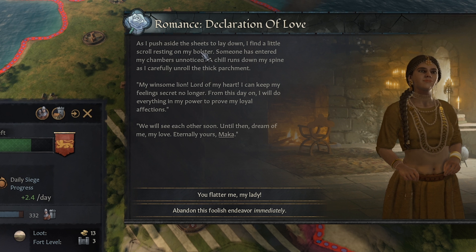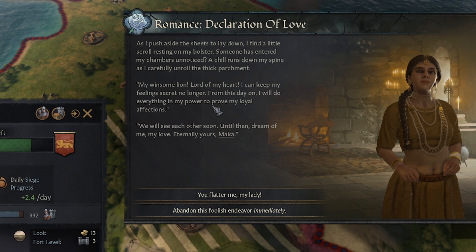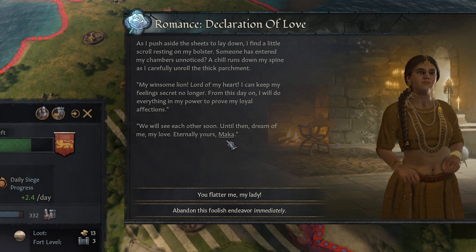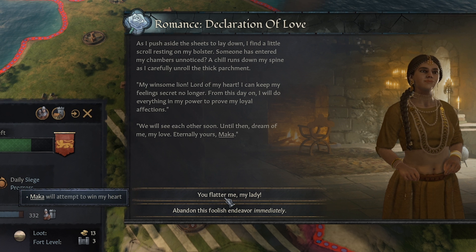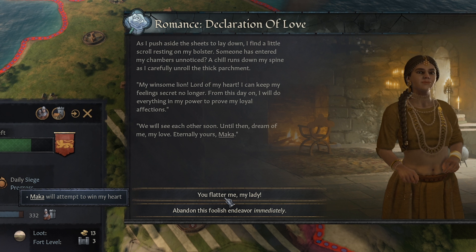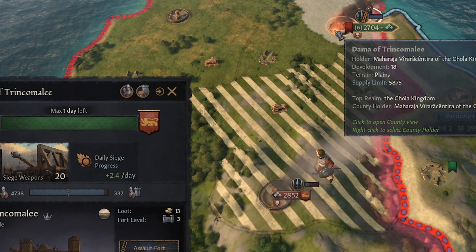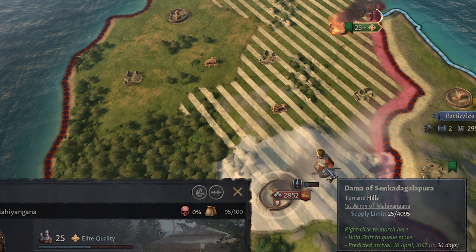A romance event fires — a declaration of love. As I push aside the sheets to lay down, I find a little scroll resting in my bolster. Someone has entered my chambers unnoticed. 'My winsome lion, lord of my heart. I can keep my feelings secret no longer. From this day on, I will do everything in my power to prove my loyal affections. Dream of me, my love. Eternally yours, Maka.' We can either abandon this foolish endeavor immediately, or say 'you flatter me, my lady.' I don't know if our wife is going to be upset about that — we'll just try it. Two days left on the siege only, and they should surrender. There we go — we won the siege. This time we didn't take that many casualties.